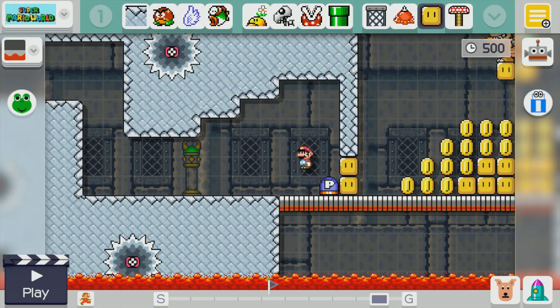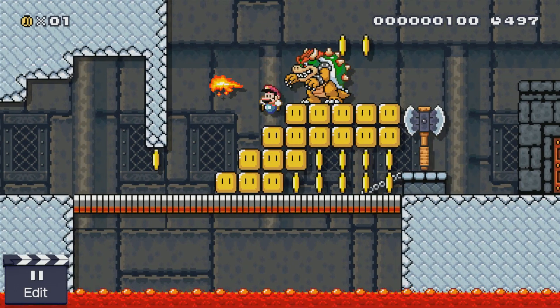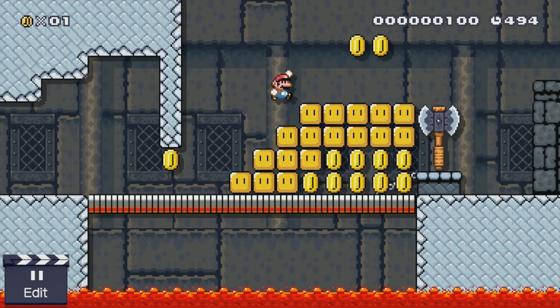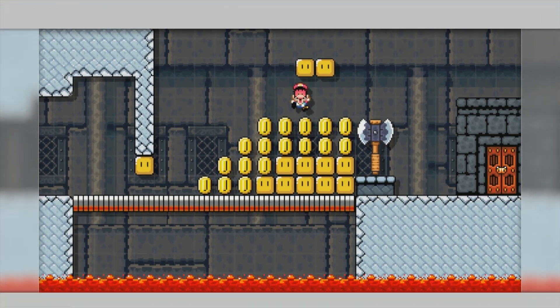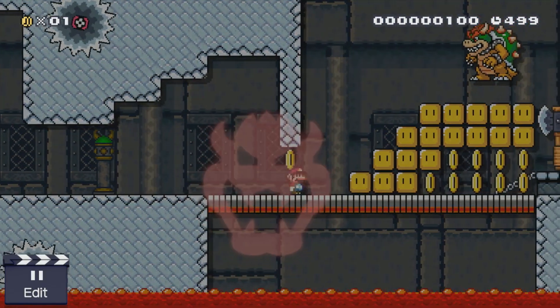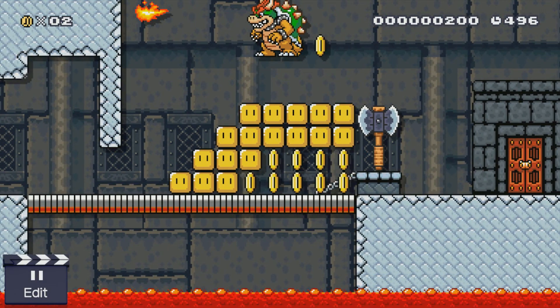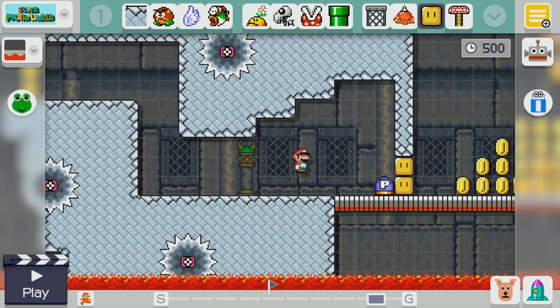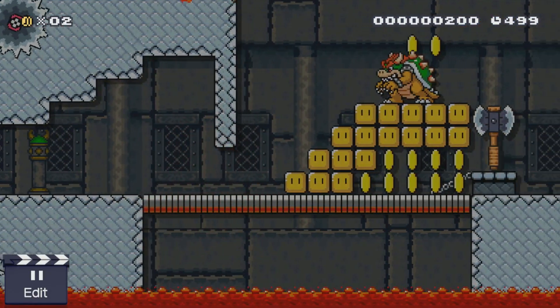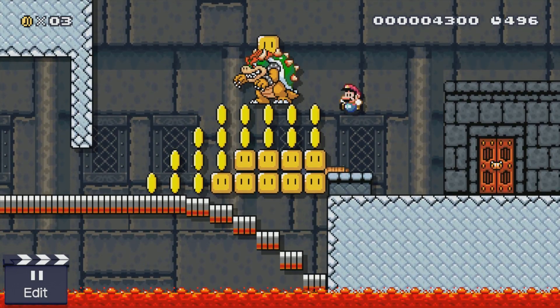I'm just going to keep trying this until I get it. I find the best strategy here is just to jump over him, but it only works if he's not crazy aggressive. I actually think Bowser is probably one of the most random enemies, and for that reason I don't really like including him that much in my levels.